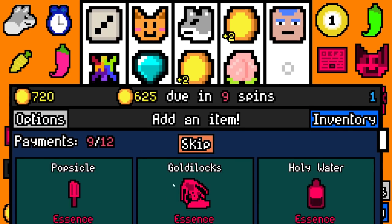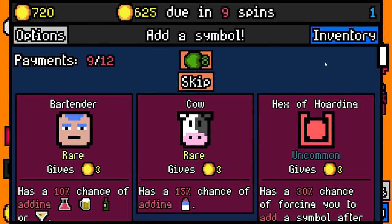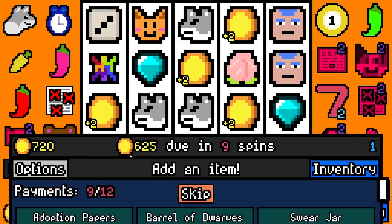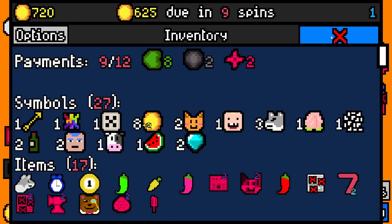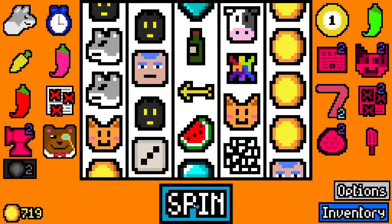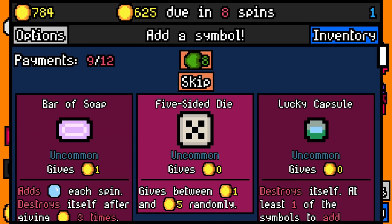Destroys itself before seed would grow — okay, so we need to take that and then find a seed. There's Holy Water Essence — I'm not going to go with that right now, I'm going to take Popsicle Essence. I'm actually going to go another bartender — I know it's mad, but I'm going to do it. We're going to take Adoption Paper to see if we can get some more cats. We will take a Void Creature. Do you mean watermelon? No, I want to build a watermelon build.